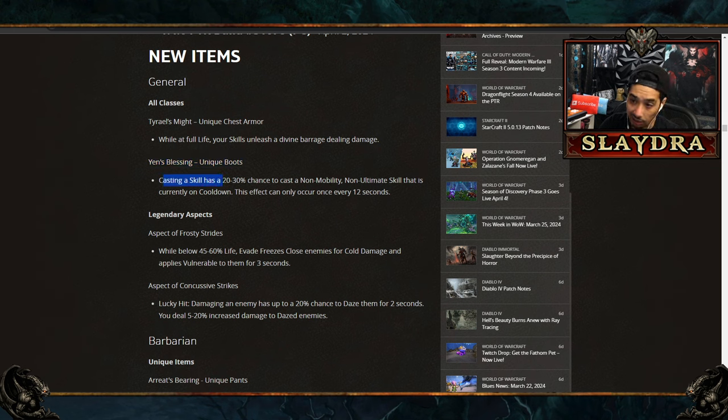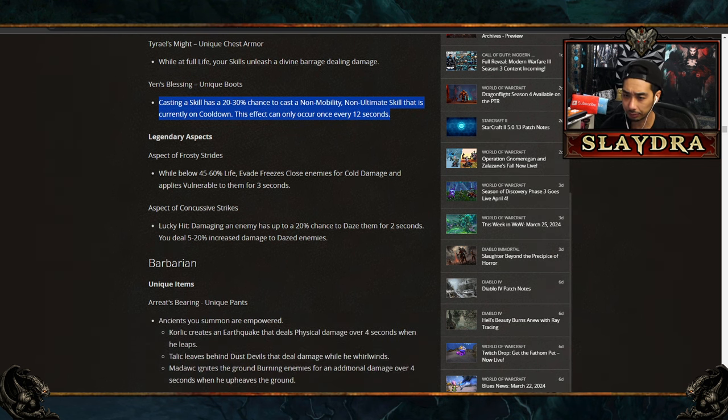There's also a new unique boot: casting a skill has a 20 to 30% chance to cast a non-mobility, non-ultimate skill that is currently on cooldown, with a 12-second internal cooldown. It's an interesting item — if you run a build with only one skill on cooldown, you can basically guarantee proccing that skill repeatedly. The proc rate is actually fairly high, so you might upkeep a certain buff for quite some time depending on your build.